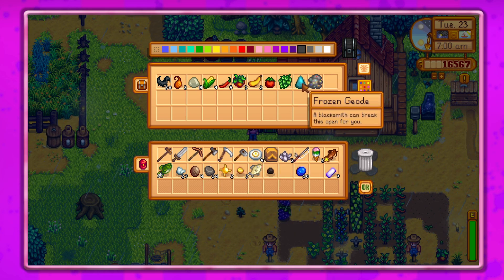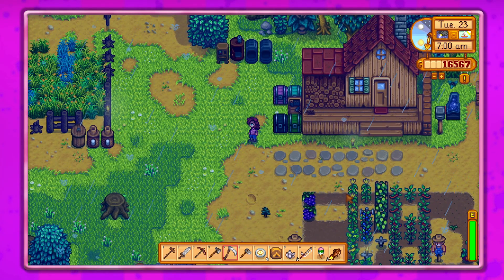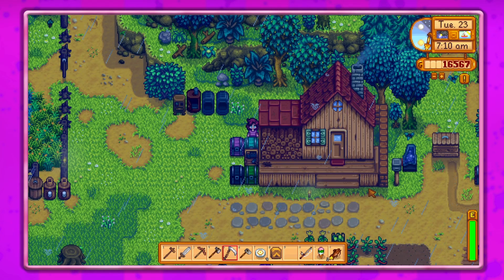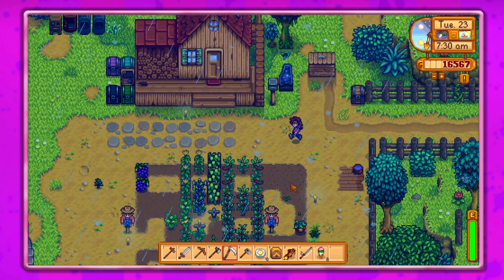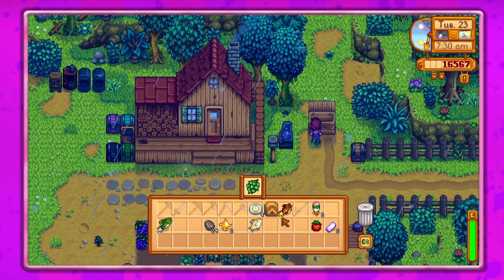And oh no, that's not where I wanted these. Okay, I think the other stuff we wanted to put in our shiny chest, so let's do that. Look at all the fences over there, oh my gosh. I think I already put the refined quartz in our chest over here - we need five of those. Let's see if there's anything we want to sell. I guess we could sell the blueberries.